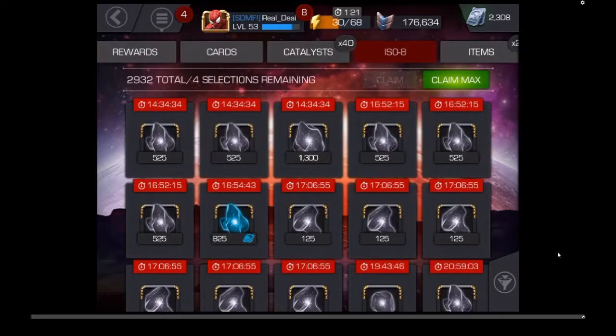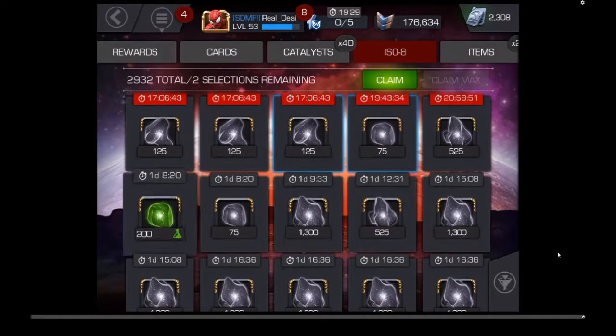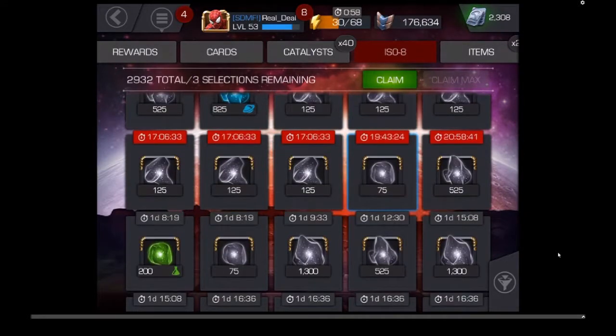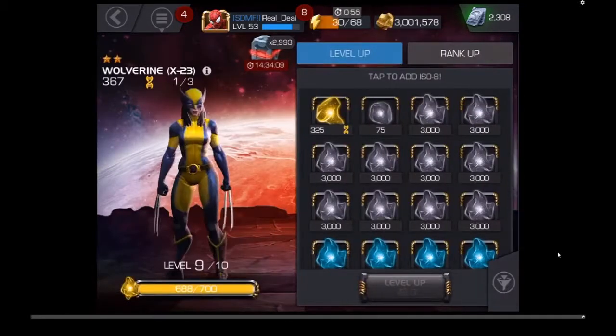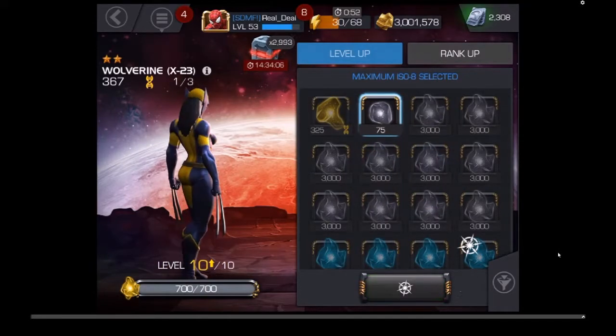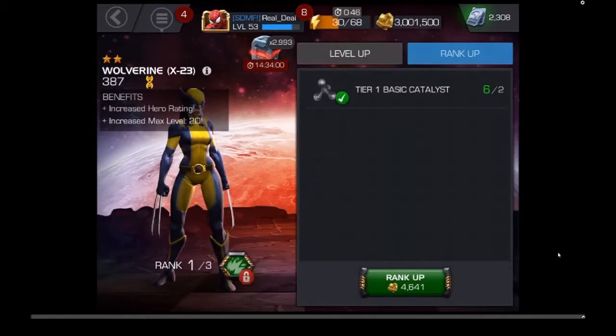We're going to click up here in our little stash box — that's where it holds all of your extra ISO. Scrolling down, there's the 75-point ISO. As a beginner in the game, you're going to get a lot of these 75s, the 125s, and occasionally a 525. You might also see a green ISO for 200 — that's a small tier 1 class ISO, and that's going to give you a good bang for the buck. With that 75, we're pushing X-23 up to level 10. She's now available to rank up.